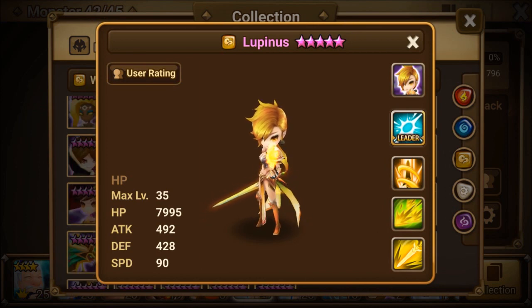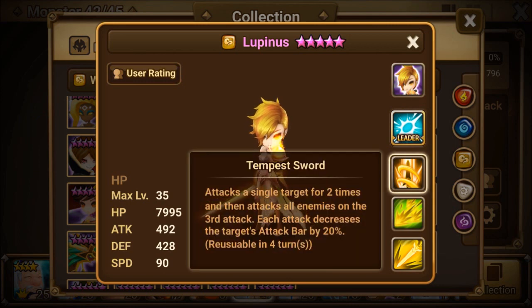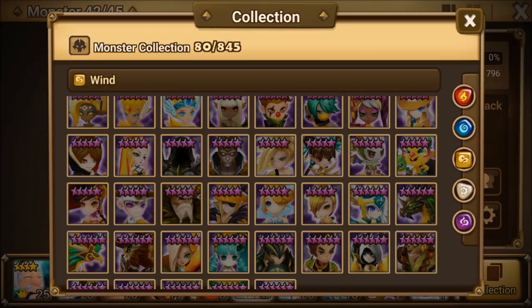Here is the Awakened Wind Magic Knight — don't know how to pronounce the name. Again, another leader skill: increases the crit rate of ally monsters by 19%. Here are all the other skills if you'd like to see. I did a video already, so I'm not going to repeat.